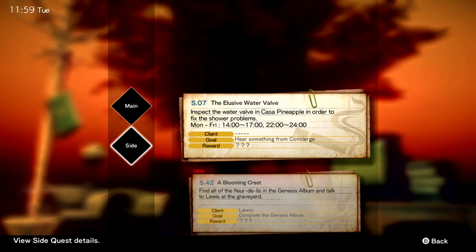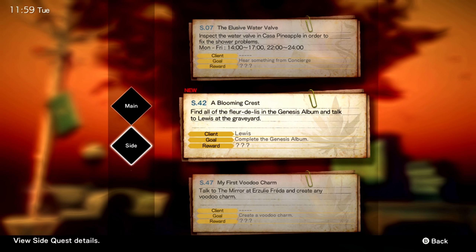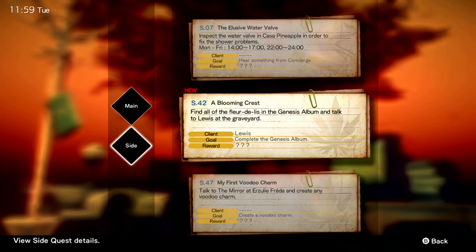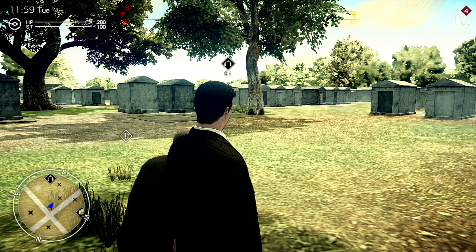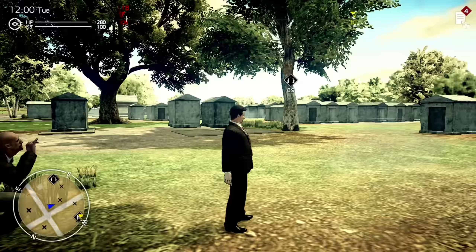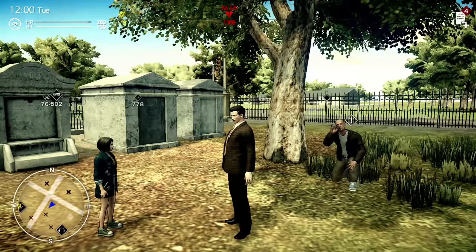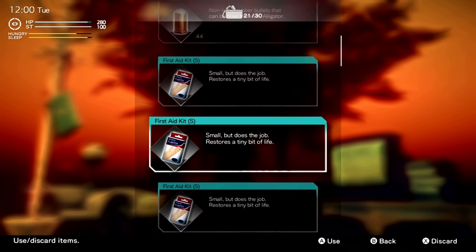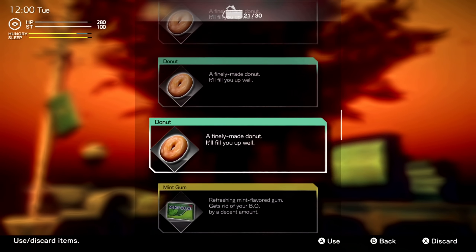Journal is quests. Okay - the elusive water valve: inspect the water valve and cast a pineapple in order to fix the shower problem. Here's something from the concierge, from 14 to 17, Monday to Friday. Find all the fleur-de-lis - talk to the mirror to create a voodoo charm. Yeah, we haven't gotten around to that yet. I do want to fix that shower head thing. So how do I - whoa game! Was that on your end or was that the game noise? That was the game noise, I didn't do anything. Oh my god, what the hell was that? Sounded like something dropped.